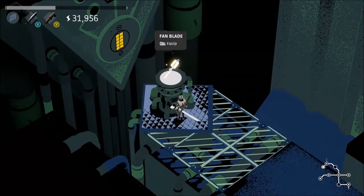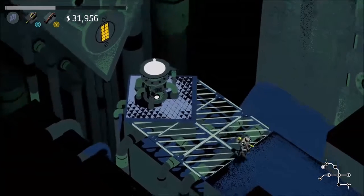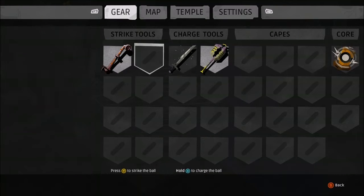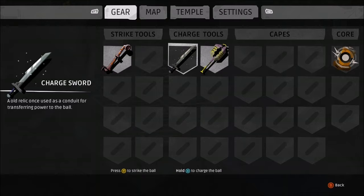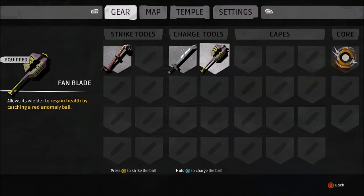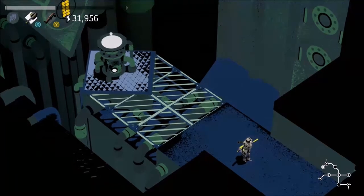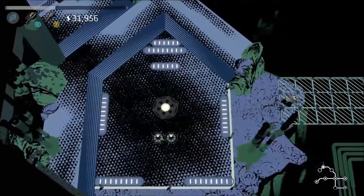Fan blade. Regain health by catching a red anomaly ball — sweet. I think though, I still want the sword. So it has to replace the sword. That's okay. Stuck with the fan blade if it's going to recharge health. Awesome.